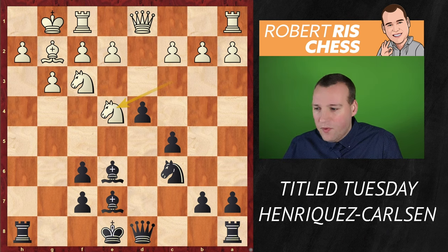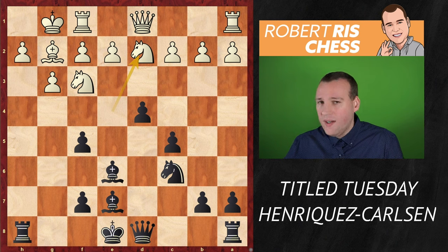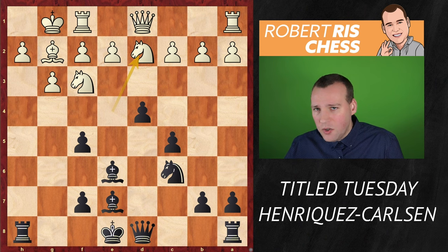With knight e4, the knight comes under pressure. After f5, the knight has to move again — back to d2. Now another fantastic idea by Magnus: he uses the doubled pawns very efficiently, playing f4.